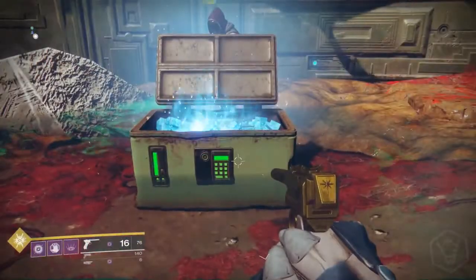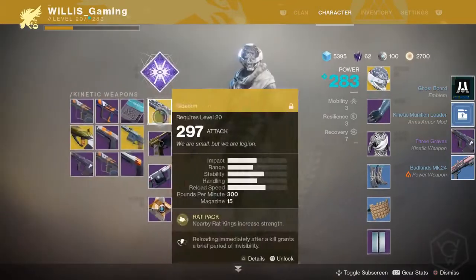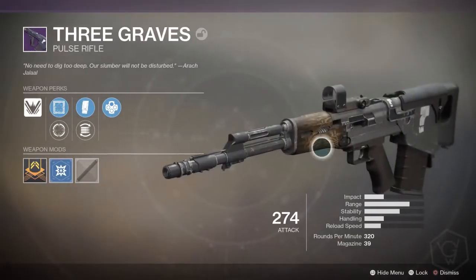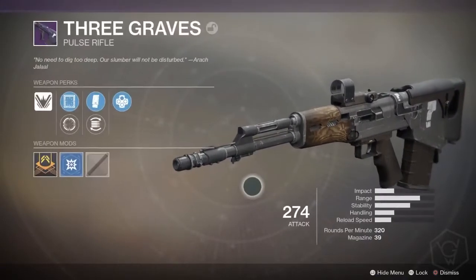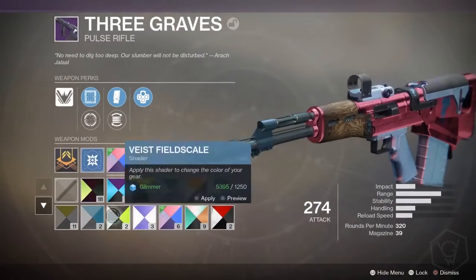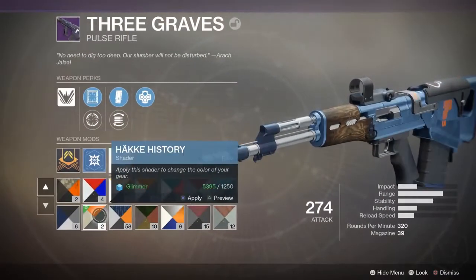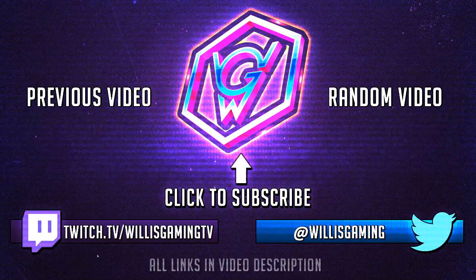There we go, that's our last chest collected. I actually got the Dead Orbit pulse rifle — I think everybody gets this because Pete got it as well. I'm not actually sure if it's a guaranteed drop, but it drops equivalent to your light level, which is pretty cool. I haven't tried it out yet but it looks good. Hope you guys enjoyed the video — drop a like if you did, don't forget to enter that silver giveaway, and a big shout out to Pete for letting me follow him around to find the treasure maps. This has been Willis Gaming — I'll see you in my next video!